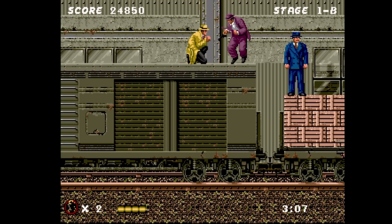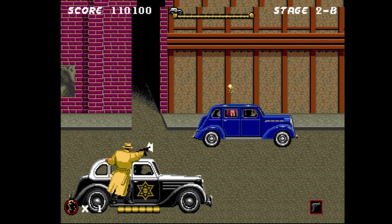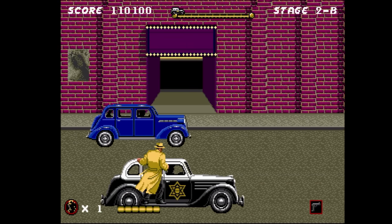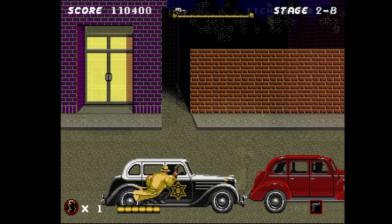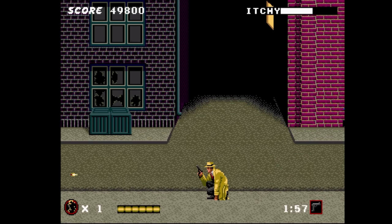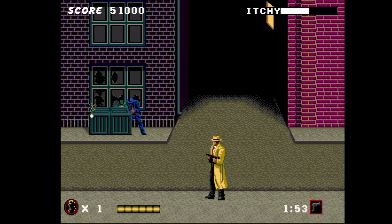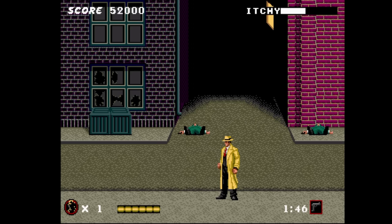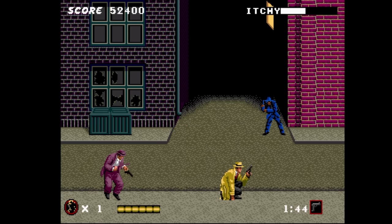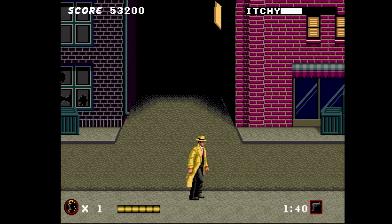Other times you are punching your way through bad guys on a single plane. There are also a few vehicle-based scenes where you are hanging off the side of a police car, battling enemies both in the background and foreground. Dick Tracy has the ability to duck and jump, giving you the mobility to avoid most forms of damage. You'll still need to be careful because Tracy only has a limited number of life blocks, and there is also a time limit to be aware of, though it's rarely an issue until the later boss fights.